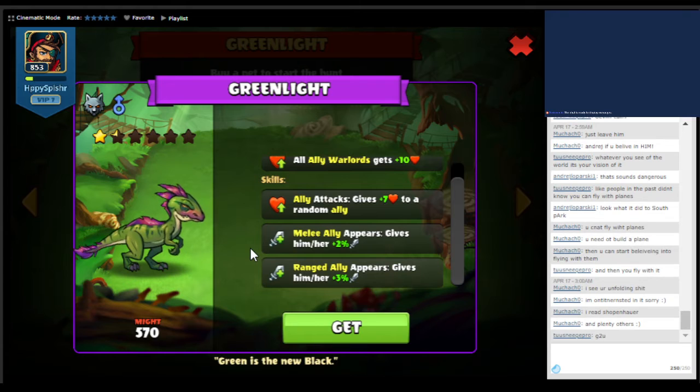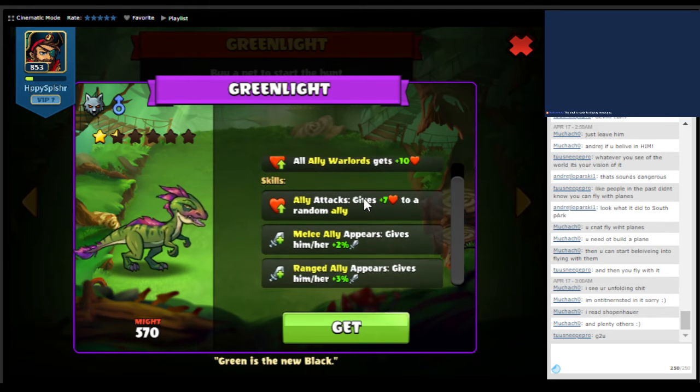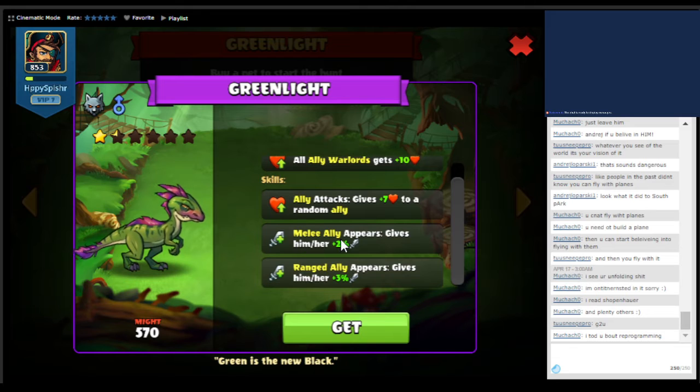This one starts to get a little complicated. So it gives your warlord a health boost, and whenever one of your units attacks, it will give a health boost to another ally — it could be itself, but most likely it'll be a different unit. Whenever a melee unit attacks for you, it gives them a little bit of an attack boost. And then whenever you summon a ranged unit, you will get a little bit of attack boost as well. So that's kind of nice.